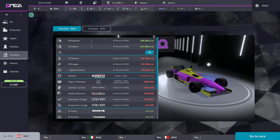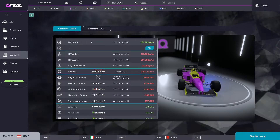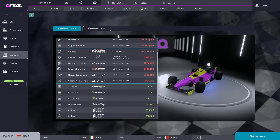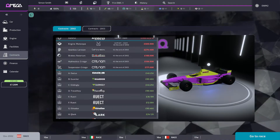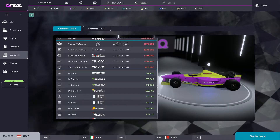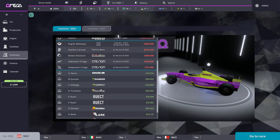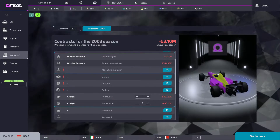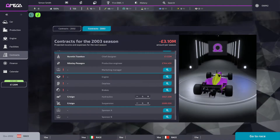Money is tricky because when you get into contracts, you've got two drivers to pay — which is also why my car isn't great. I don't get a reserve driver because I haven't got a test track. Then there's a chief designer, engineer, and production manager — they all cost money. For tyres you choose every season, with a choice of two unlike today's monopoly. I wanted to call out how contracts work in this game because it's quite interesting.